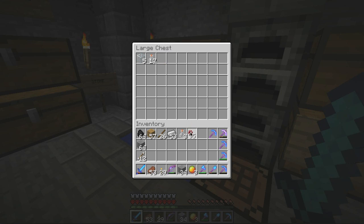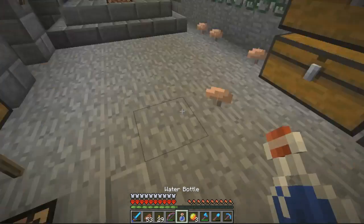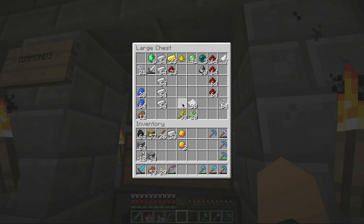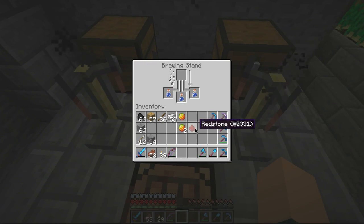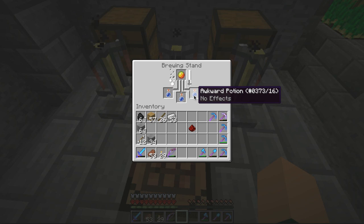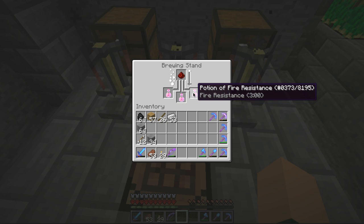Let's make our fire resistance potion. We'll go for the middle one — put our water in there, our nether wart, that'll make our awkward potion, and then we'll add a magma cream. Then we have to add a redstone to make it an eight-minute potion. I'm so glad I looked in this chest — totally forgot I had that gold. The awkward potion should turn into fire resistance — three minutes. There you go, fire resistance three minutes. Put that in there and it'll jump up to eight minutes, which is perfect.